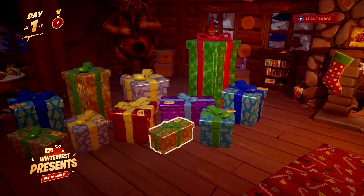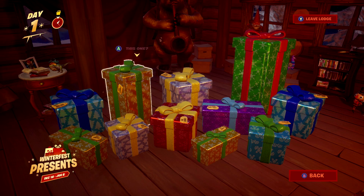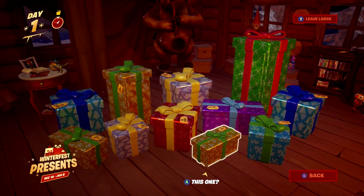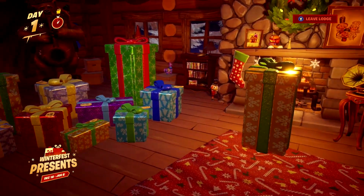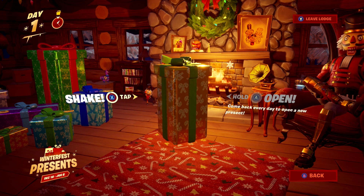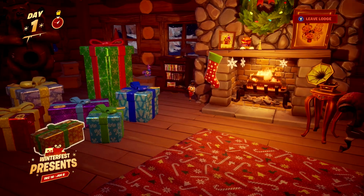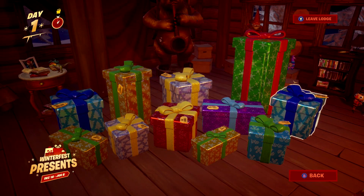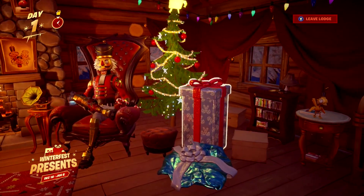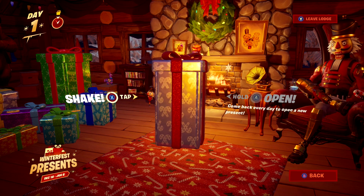The taller, skinnier green one on the left side is probably your best shot at getting the new skin. There's also a really tall purple one on the far right, as well as another tall reddish-brownish one on the far left. Those are the presents you're going to want to open every day to try to get those new skins. If you care about back blings or smaller objects, the smaller presents are the way to go.